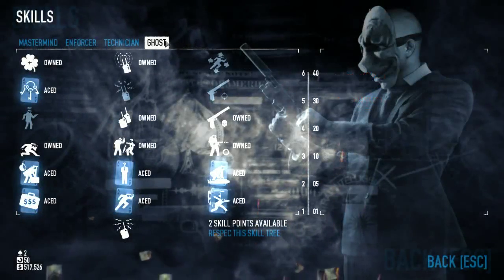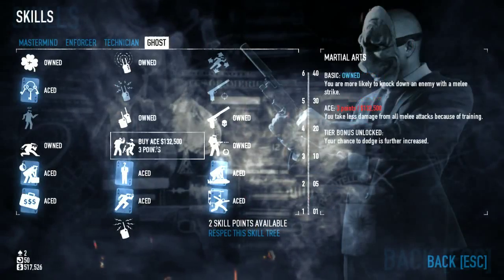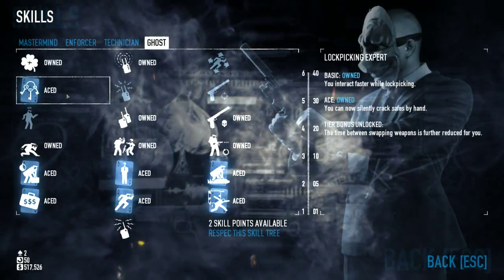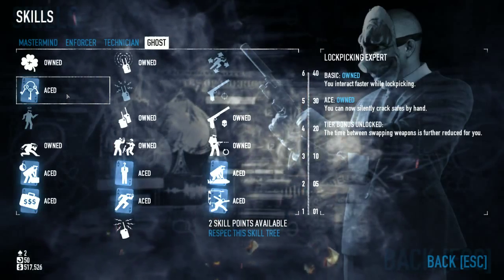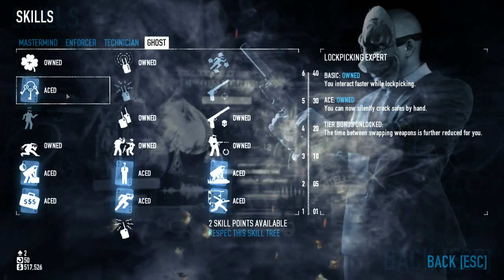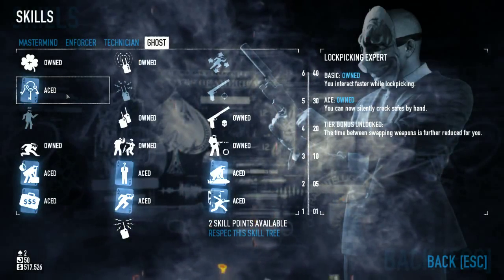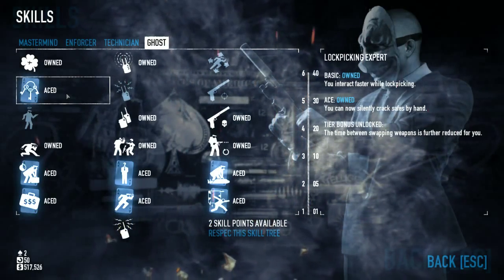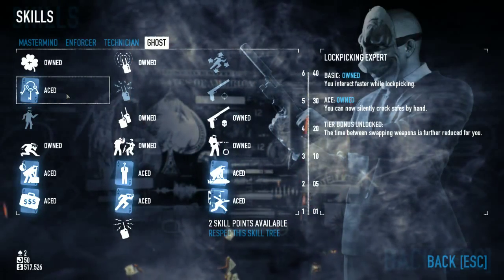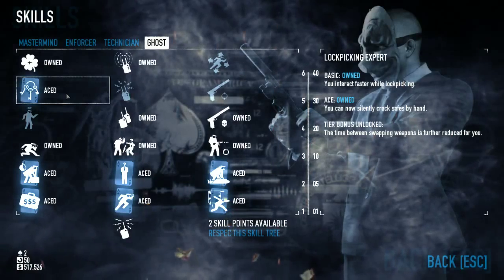In the Ghost tree, the Ghost tree allows you to place jammers down which stop cameras and such, but they also allow you to pick locks and safely and silently crack safes by hand. Which means that you don't need to use explosives, you don't need to use loud guns and such. You don't need to go in loud.